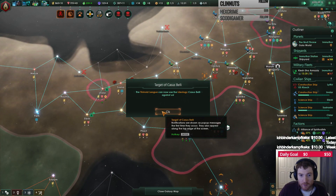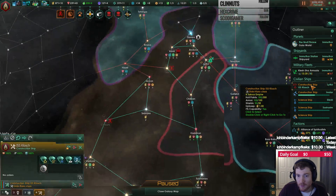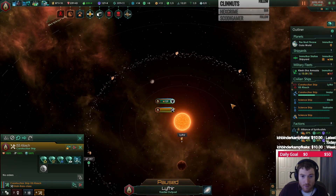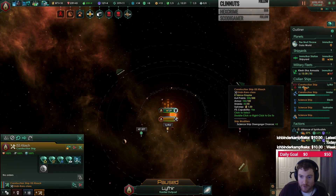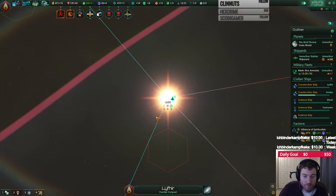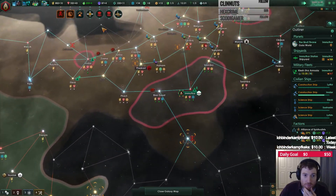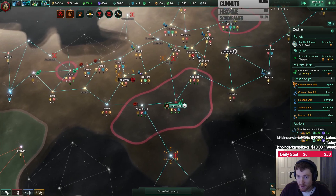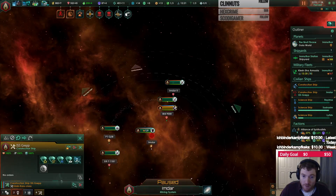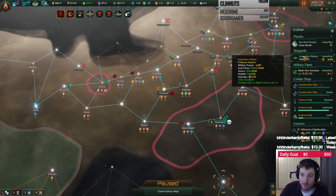Construction complete. Anomaly found. Kind of wanted to secure this portion of space, so let's go there. Get some borders over there. Could be targets of CBs. Construction complete. Unity gained. Let's go build a mining station. Still need more ships.